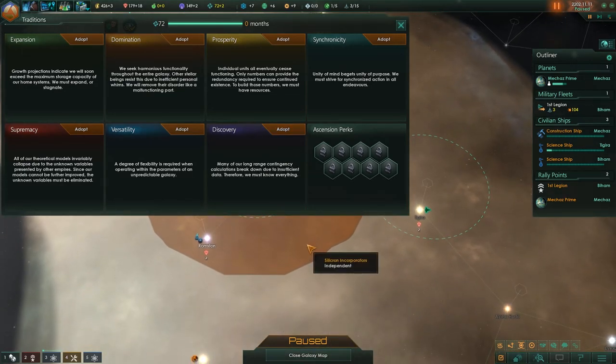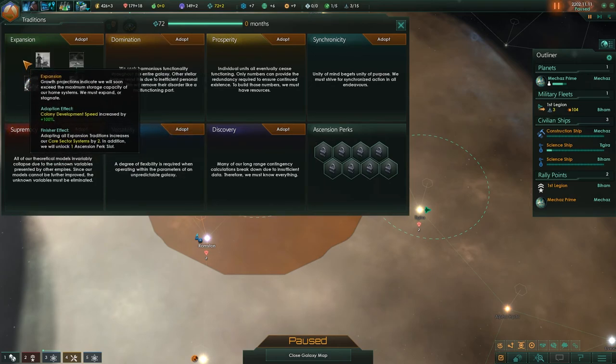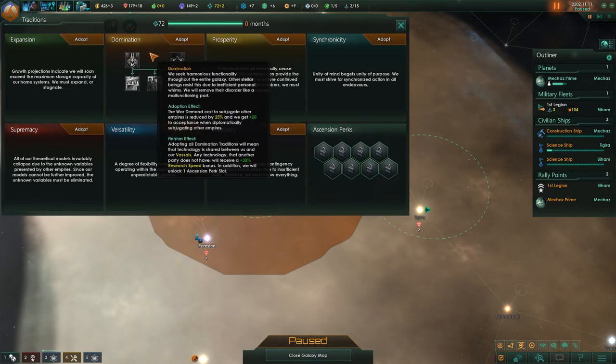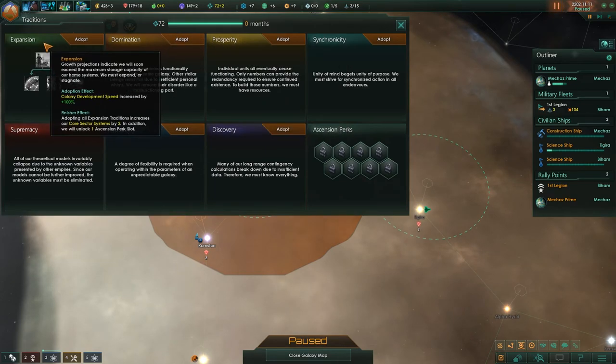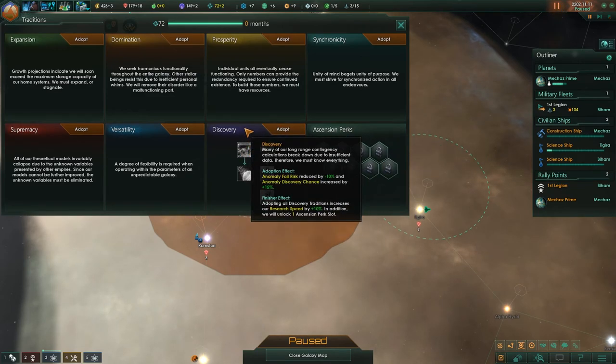Discovery — many of our long-range contingency calculations break down due to insufficient data, therefore we must know everything. Adopting all of the discovery traditions increases our research speed by 10% and we will unlock one ascension perk slot. Expendable drones: survey speed increased by 35%, science ship combat evasion increased by 30%. Gain research points equal to a tenth of our monthly gain when surveying planets. Research alternatives are incredibly powerful in later gameplay. Assist research now also produces one unity per scientist skill level — this could be really strong for me.